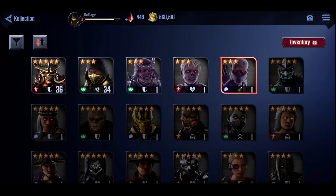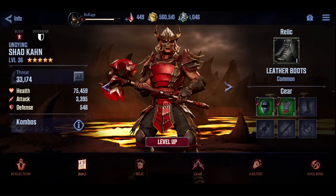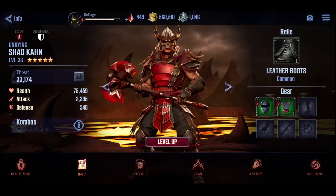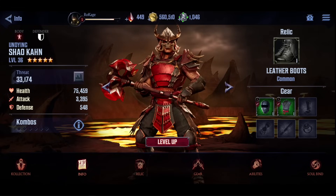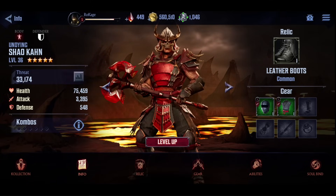On the starter banner, you're gonna pull one five-star. Some people are pulling Shao Kahn, some people are pulling Noob. Based on the tier list, Undying Shao Kahn is like god tier, so maybe you should re-roll for him in the beginning on that starter banner. But overall, I just think re-rolling is not worth it, because as a free-to-play, you will take a certain route where re-rolling is just not important.